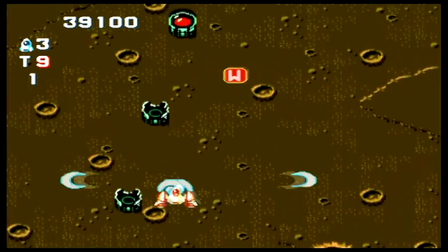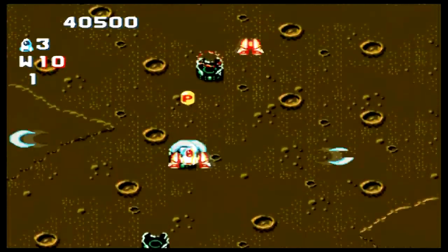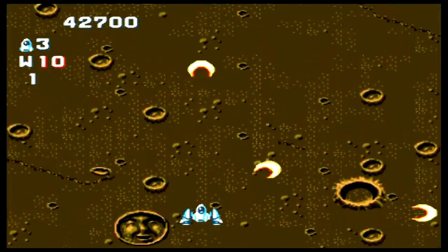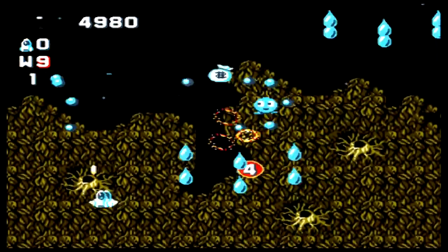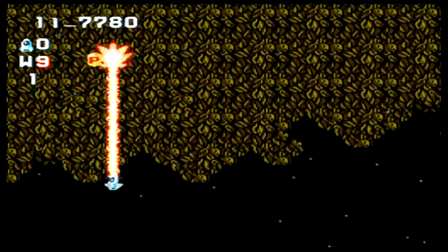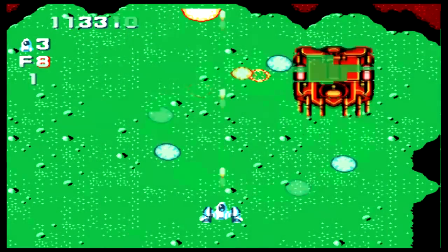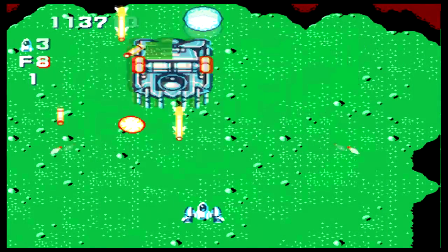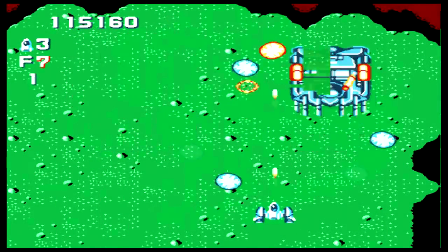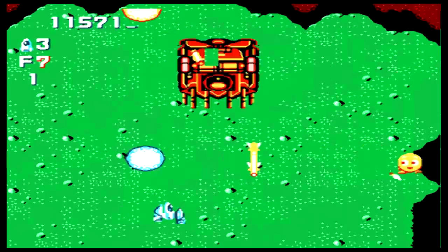As with the weapons, picking up the same bomb will make it more powerful, while picking up a different one will change which one you have equipped. The different bombs also feel quite different. W literally rains havoc down on the whole screen, while F is more contained damage but it lasts longer. While bombs are always useful, I find them especially good against the bosses.